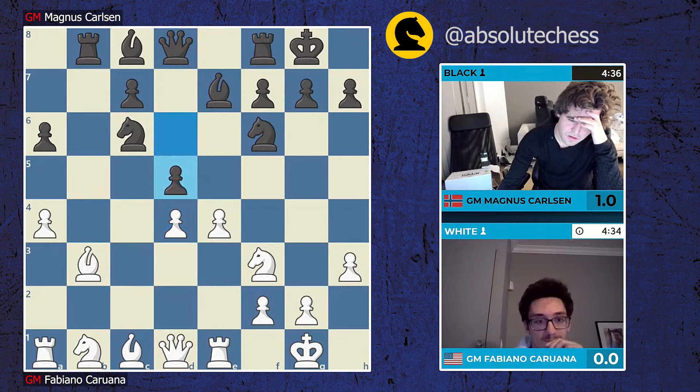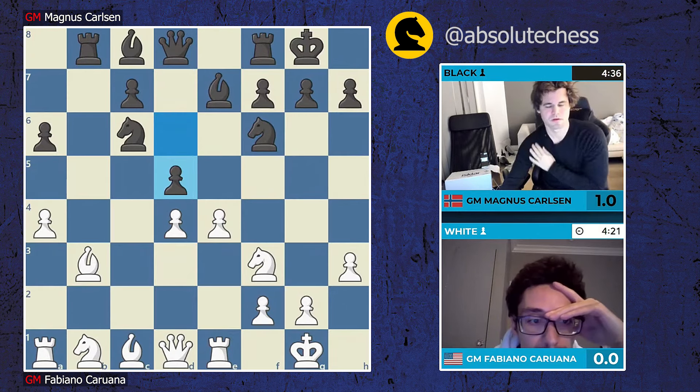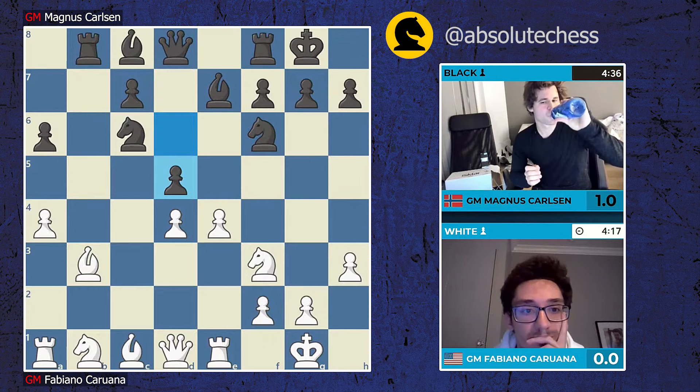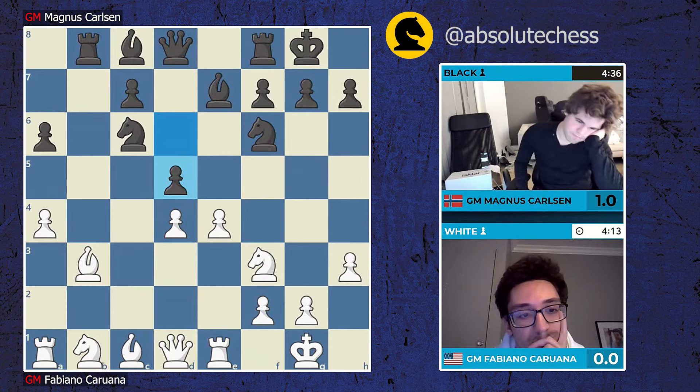The players are stopping to think - deep respect they have for each other and much preparation they have brought. This of course was thoroughly explored in the Magnus-Nepo match. Fabi has written a book on the Ruy Lopez with white, so I would consider him the leading specialist on the Lopez as it stands right now. And an interesting pawn structure transformation as Magnus strikes with d5 - the idea of this move is to establish a stronghold for the black knight on e4.